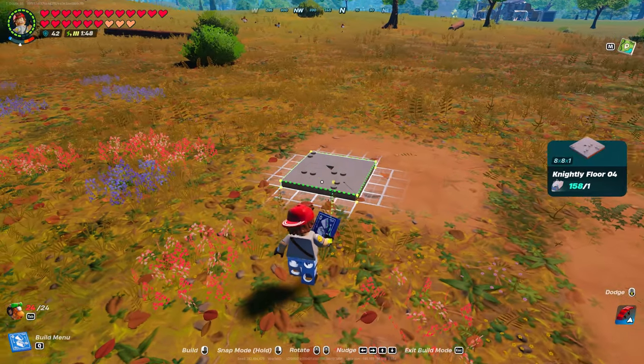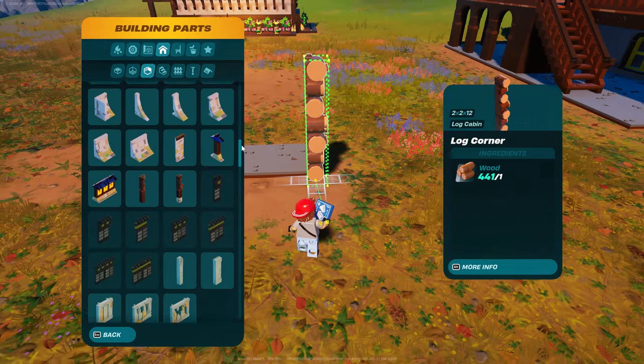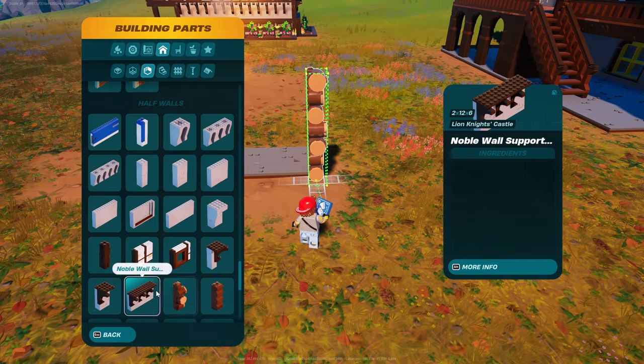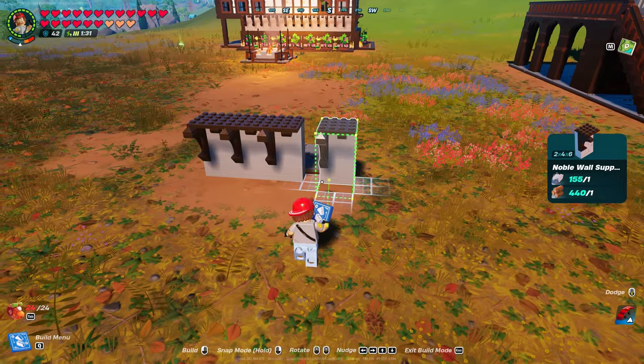We're looking for nightly floor number four. Put one of those next to each other. Then you're going to go into walls. Come all the way down to half walls, guys. And we're going to do noble wall support — this is number two. And then you're going to grab noble support number one.